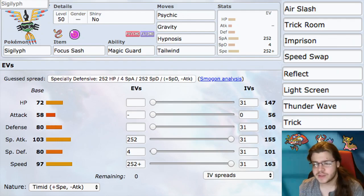Ability: Magic Guard — it's his best ability. The other abilities honestly aren't that good. Magic Guard stopping a little bit of damage is not bad. Item: Focus Sash. I just value that survivability. You can go Life Orb, but I like that survivability.